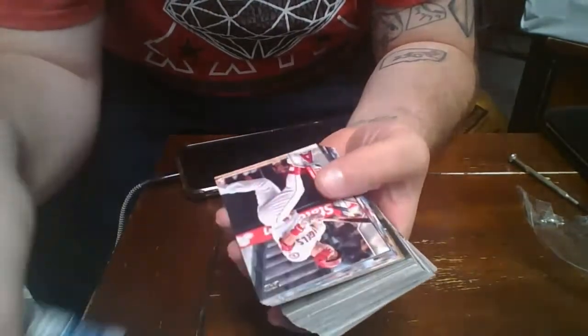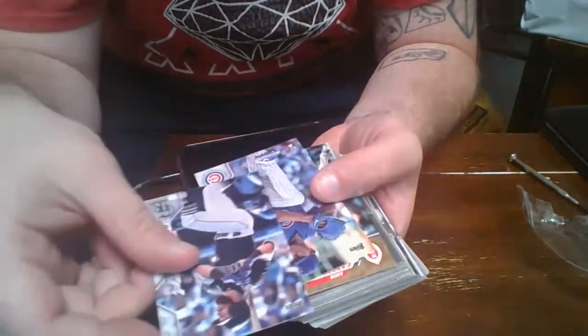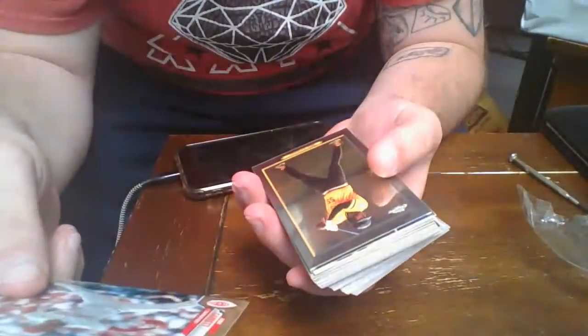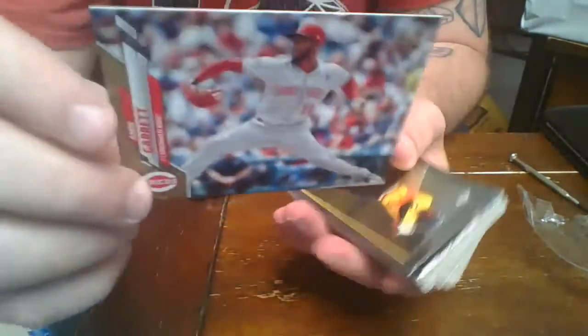Let's see what's on here real quick. Get you guys down to my view. Ruckus, Trout, Woodruff, Cruz. There's a nice rookie — Merrick Garrett, a little gold. It is a gold — that is a nice numbered Merrick Garrett. Nice and gold. Sweet.